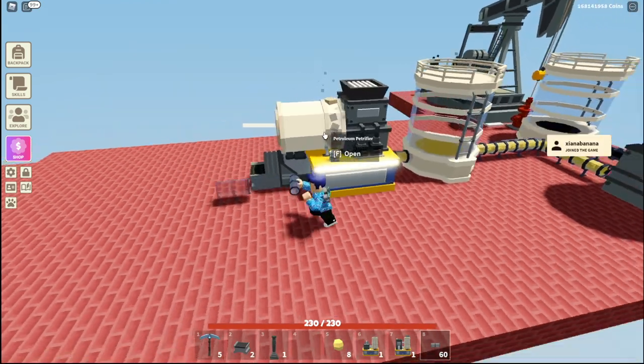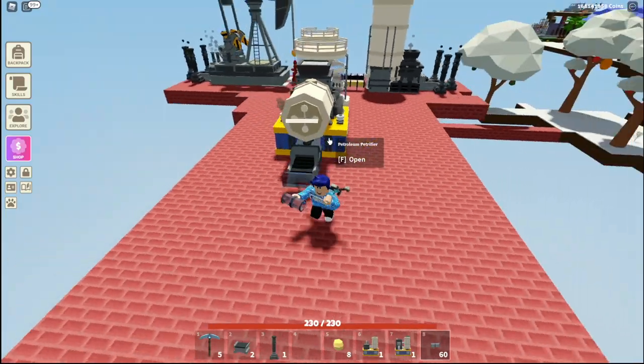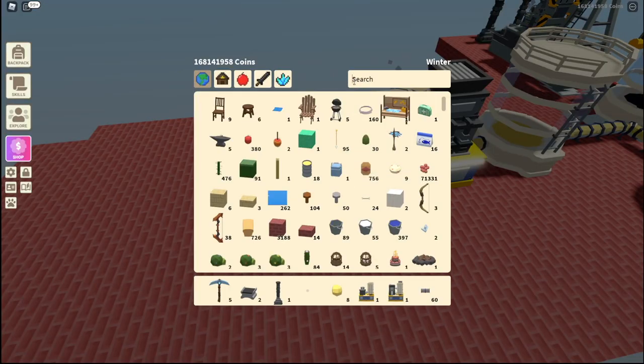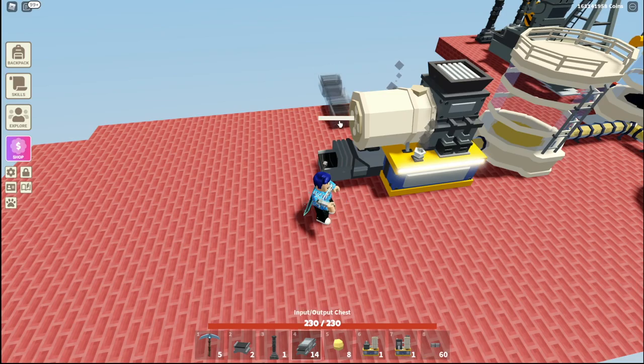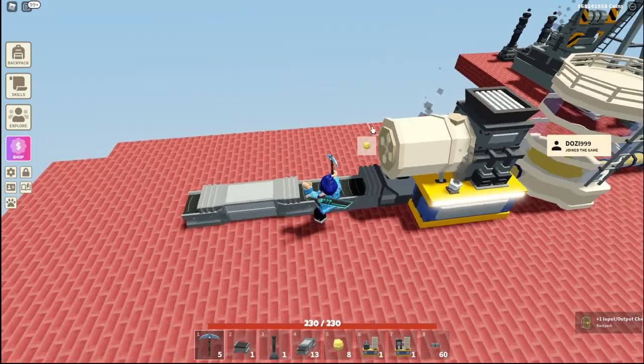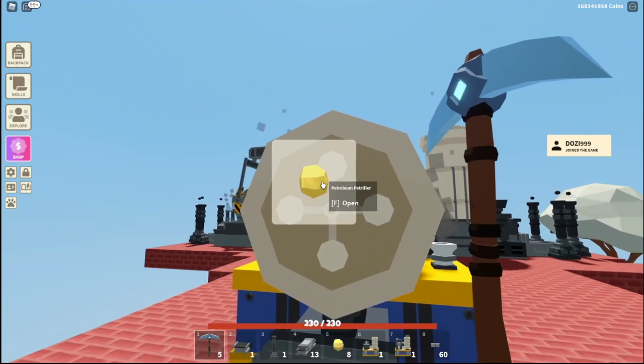You can place it right next to this machine but one away, of course. You'll see that it'll start doing its thing, getting all of it that it needs, and it'll start spamming it out really quickly. I'm going to get some chests really quickly before that happens.